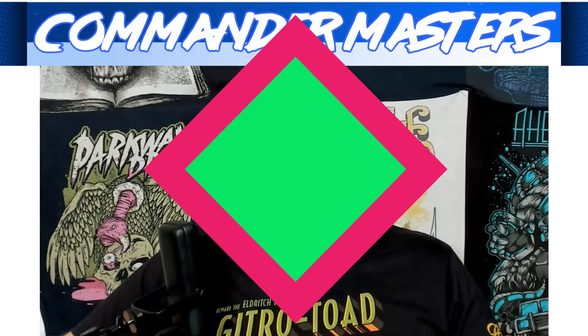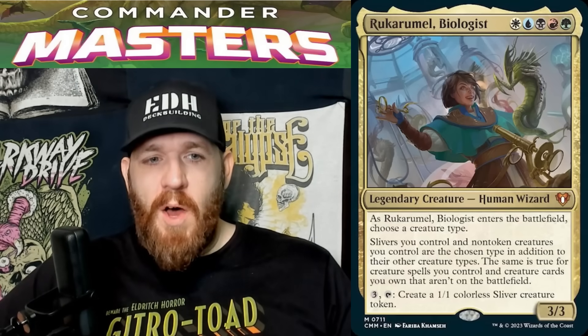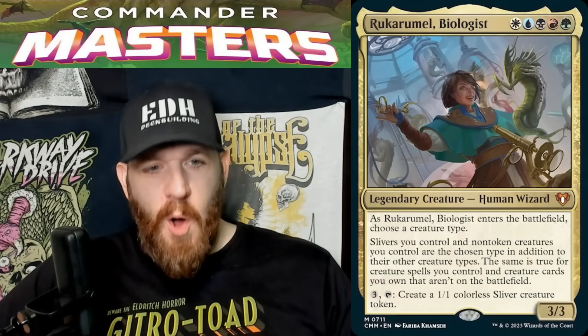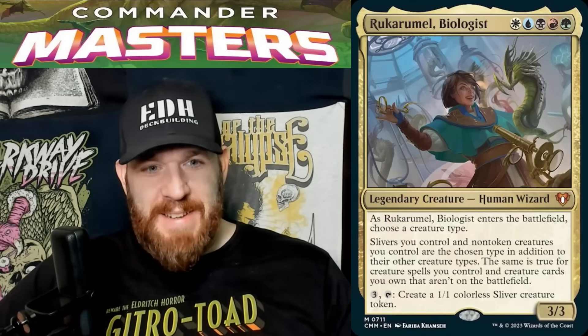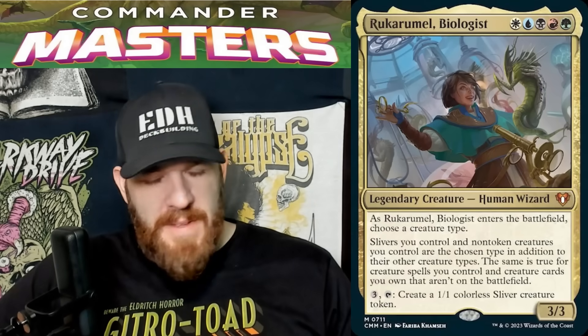The card I'm going to be talking about is Rukamel, Biologist — white, blue, black, green, and red — so a five-color commander, Human Wizard, 3/3. As Rukamel, Biologist enters the battlefield, choose a creature type. Slivers you control and non-token creatures you control are the chosen type in addition to their other creature types. The same is true for creature spells you control and creature cards you own that aren't on the battlefield. And we're not done yet: pay three and tap, create a 1/1 colorless Sliver creature token.